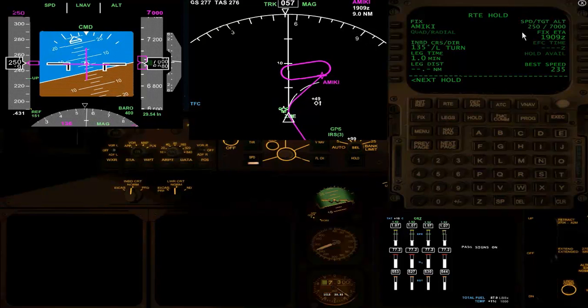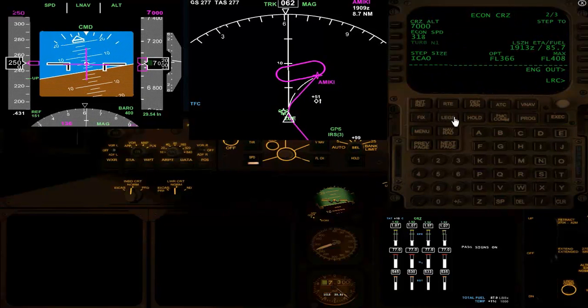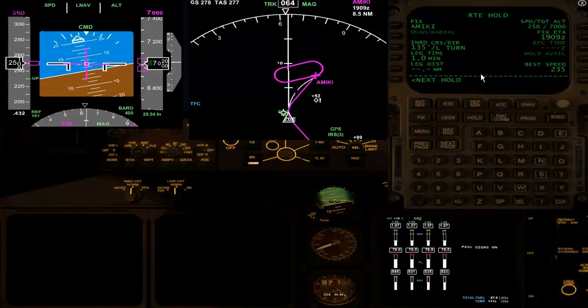Now this says the target speed is 250 knots at 7,000. That's what's set here. I can modify that if I want to, but I don't want to. It's okay.